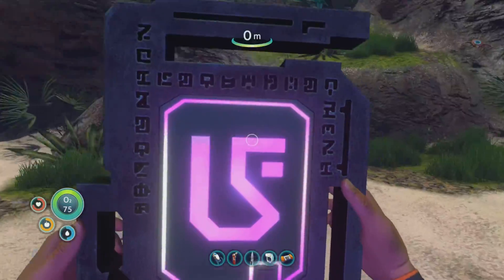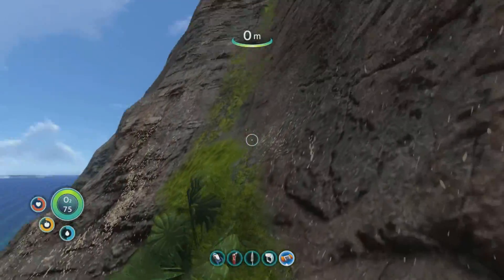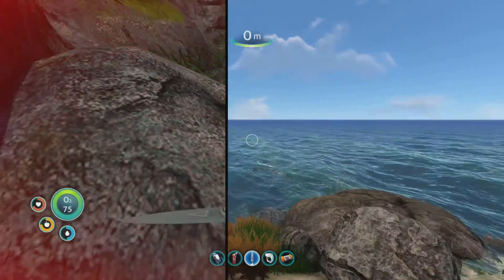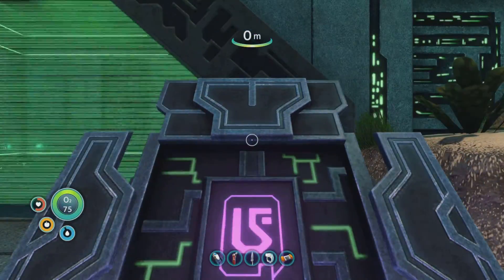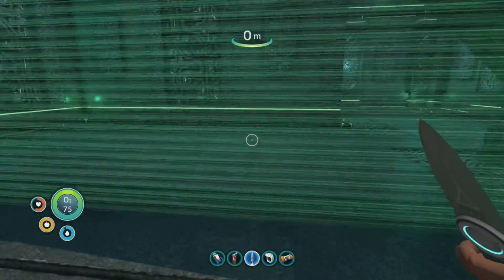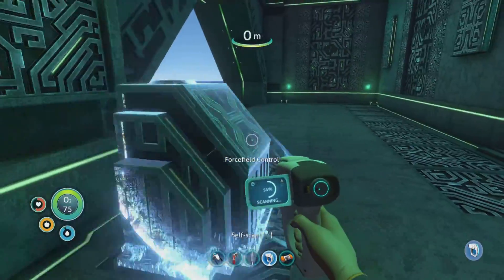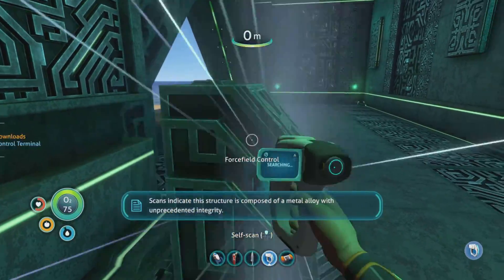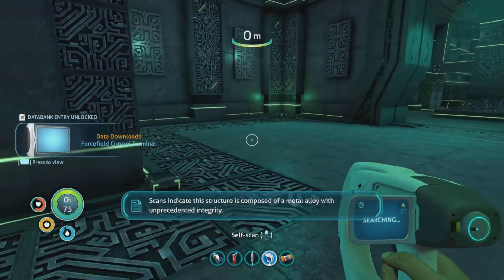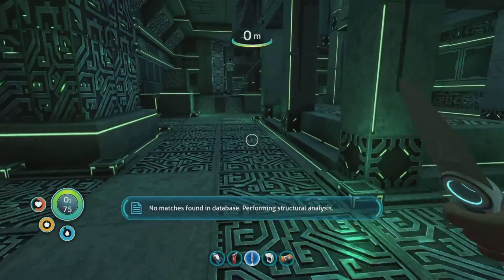Purple tablet — I'm about to get jumped. Put it in. Scans indicate this structure is composed of a metal alloy with unprecedented integrity. No match is found in database. Performing structural analysis.